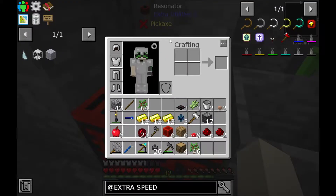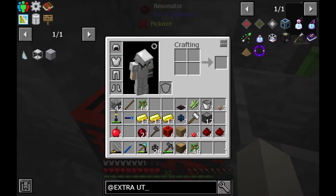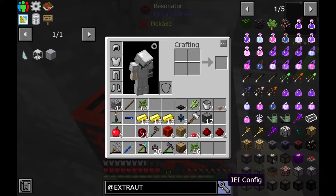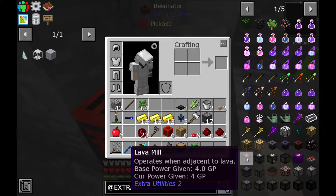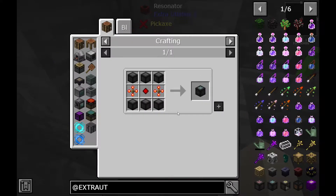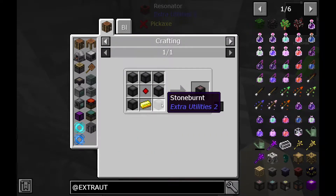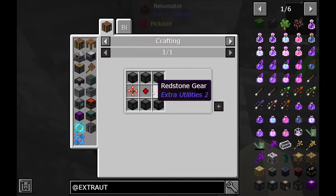Let's place it right here. Extra Utilities — my favorite one is this one, the one that operates when adjacent to lava. It has pretty good GP, but I'll probably use this one — I think it's the stone burn. I need another redstone here; I need a lot of redstone gears, which are not so expensive but really annoying to make.